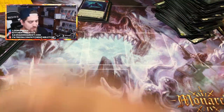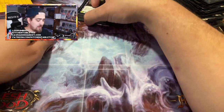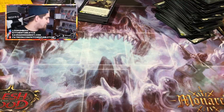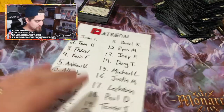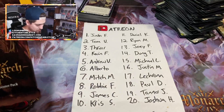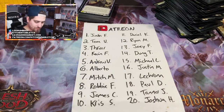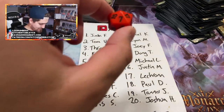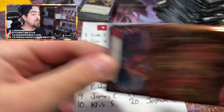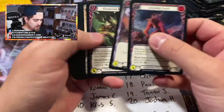Thank you Dax for supporting the channel. If you guys are interested in box openings, go to cavidansmarket.com. Alright, let's do the patron pack — rolling for a patron now. Rolled a seven — that's Mitch! This pack is for you, Mitch.